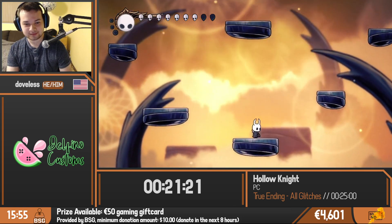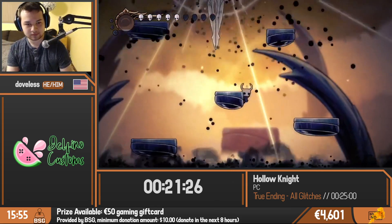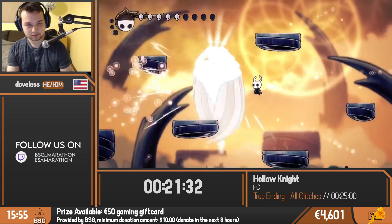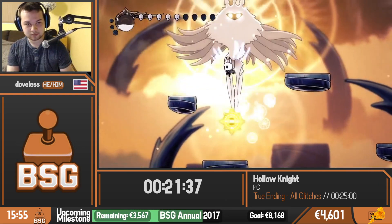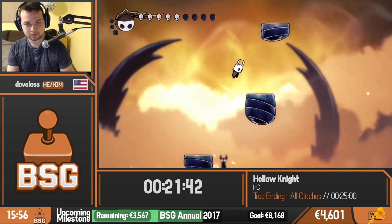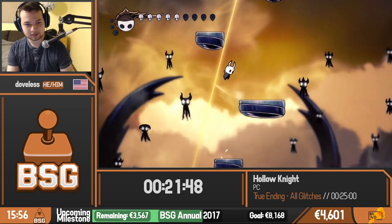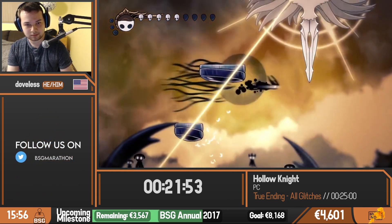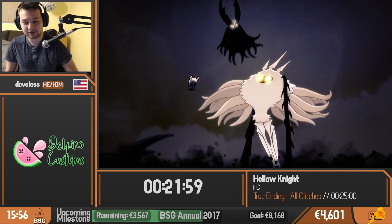Dove making quick work of the Radiance here. In No Major Glitches, Radiance is probably the hardest boss fight in any category. But the power of glitches — we just absolutely trivialize it. This phase here, he's just about done already. The grounded phase, which has I think the better part of 700 HP, he was able to do just during that one announcement. And we're onto the climb now — he just needs to get up to Radiance and hit her with one nail swing, and that will be time once the screen fades to black at the end of this little cutscene.